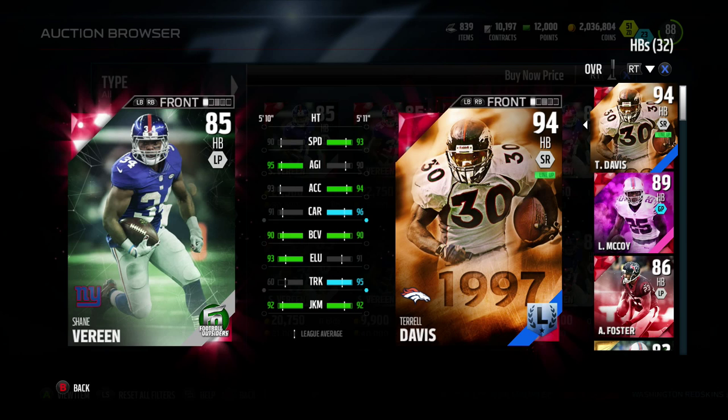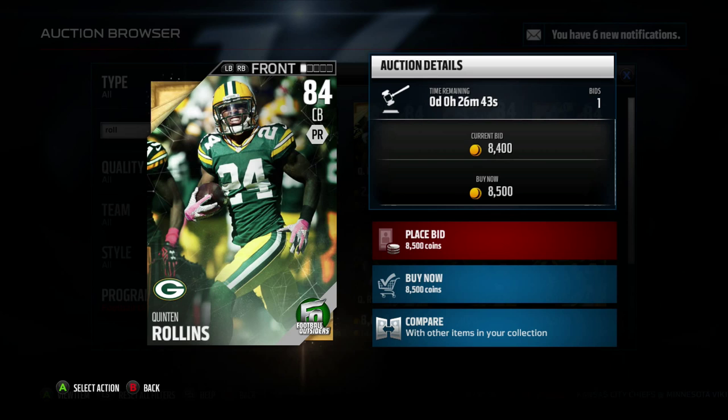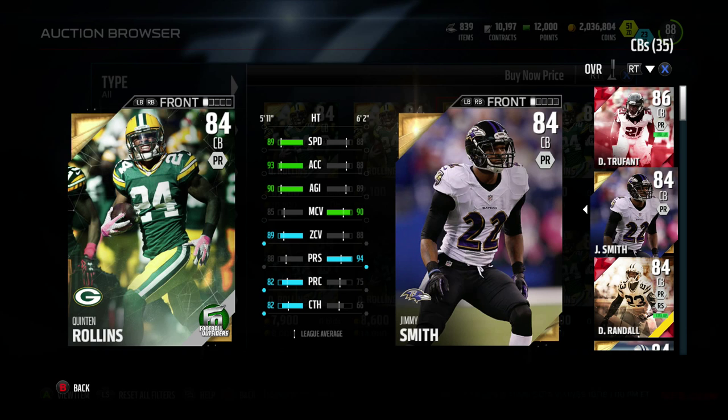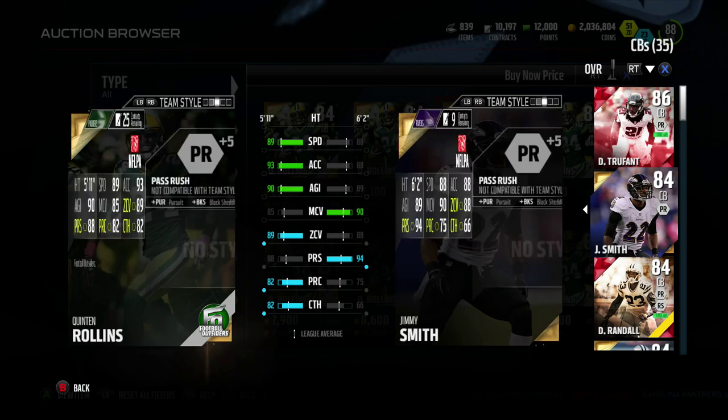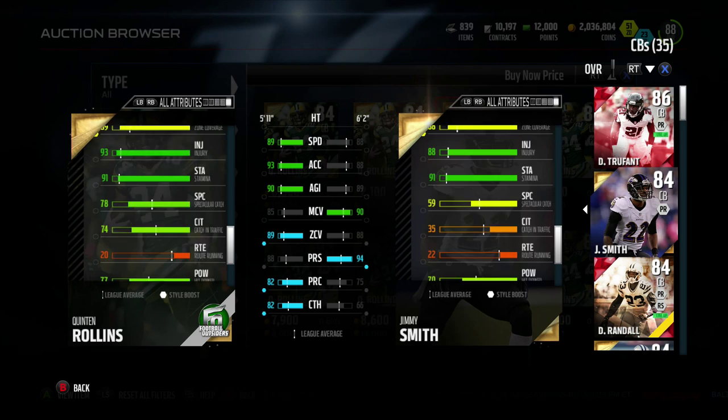I wanted to check out Quentin — I'm not going to pick him up, but I'll cover him since I'm here. He's got really nasty catching at 82 catch. He had two interceptions, one for a pick-six, and the card art is nasty. He's got 71 spec catch — wait, 78 spec catch — and 74 catching in traffic. He's pretty nice, definitely better than Smith.